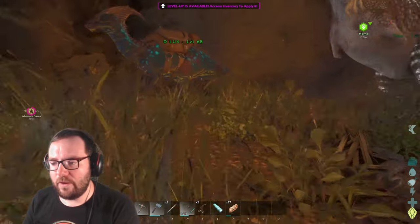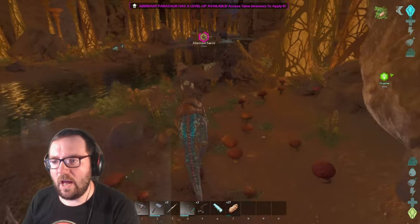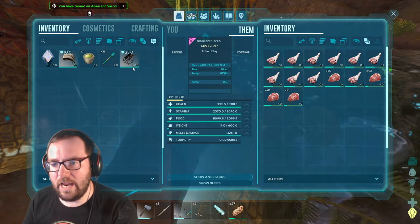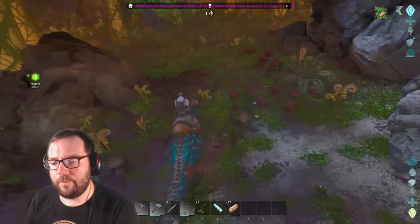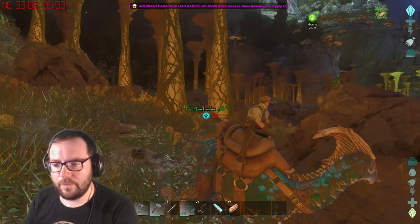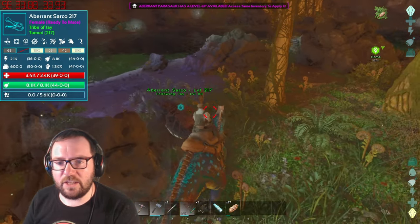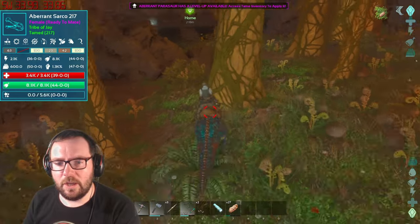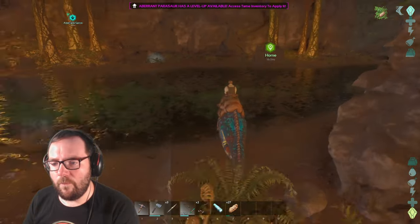Let's go check on the sarco and then tame it up. And there we have it - sarco has been tamed! Let's put the saddle on right away, and then you can follow Deluxe home. Let's test this guy out and check his stats. 39 points into health - not bad. 47 points into melee - really good! 44 into food, 50 into weight, 36 into stamina. It's got really good melee actually. Let's head back home, Mr. Sarco.